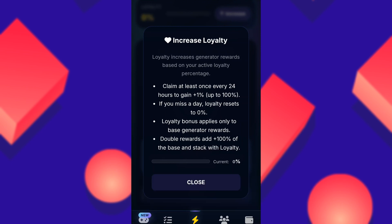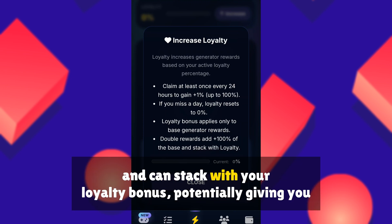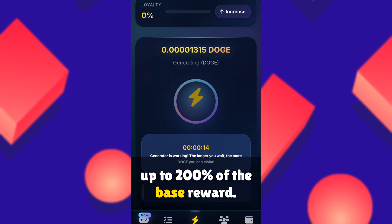Stacking Benefits: Double rewards add an extra 100% of the base amount and can stack with your loyalty bonus, potentially giving you up to 200% of the base reward.